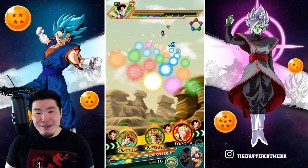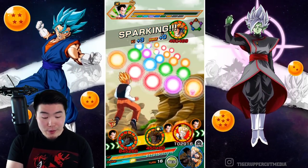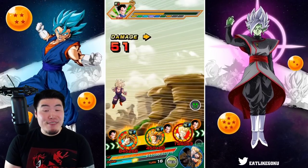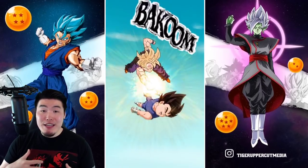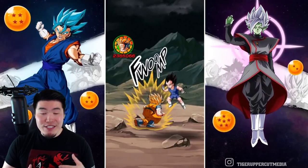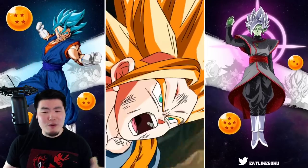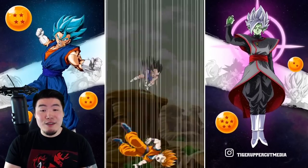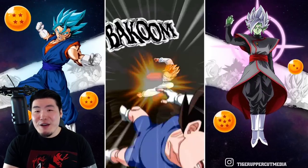People have been crying about Vegeta shaft for a while now, but I think these days Goku might actually be the one getting the shaft. I mean, not really — every Goku is still good. But when we get these dual releases, like a Goku and Vegeta together or a dual EZA like this, it seems like the tide is shifting a little bit. It seems like Vegeta fanboys are taking over. Vegeta's finally getting the respect he deserves. I love me some Vegeta and I love Goku too, so if they want to keep doing this, that's totally fine with me.